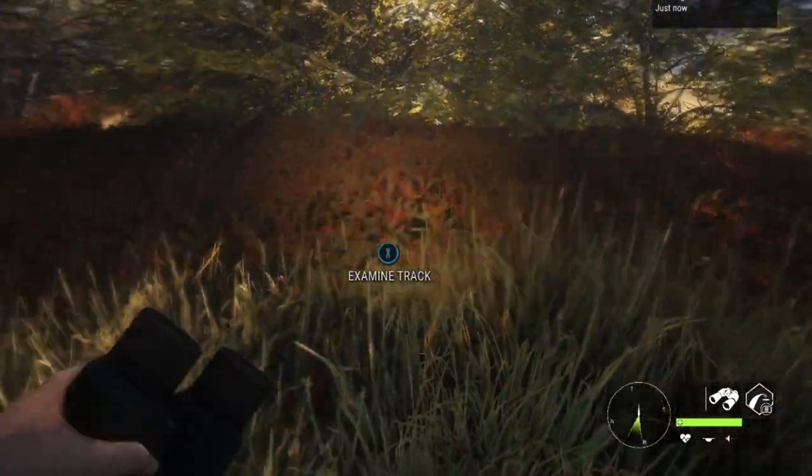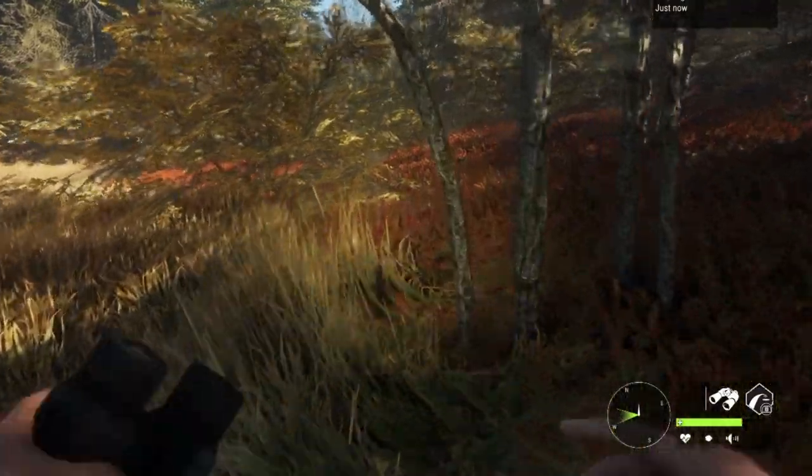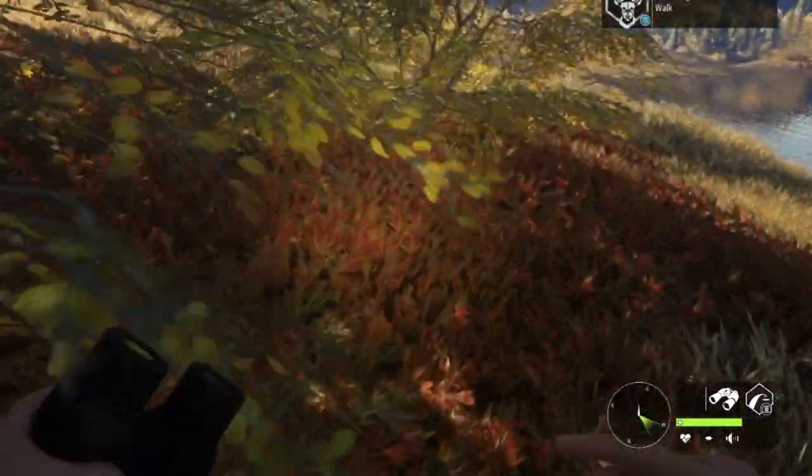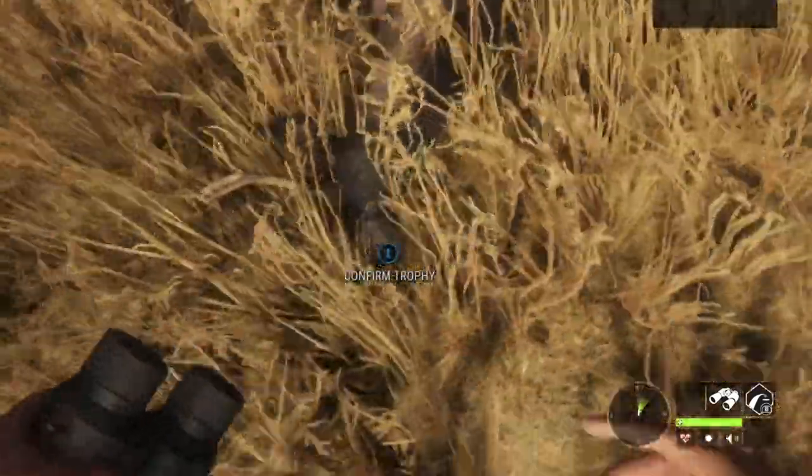That is vital blood — that is what you want. It tells you that you got a vital organ. Then you want to track the animal, follow the blood, and it will lead you to your kill. There he is — he didn't get too far.